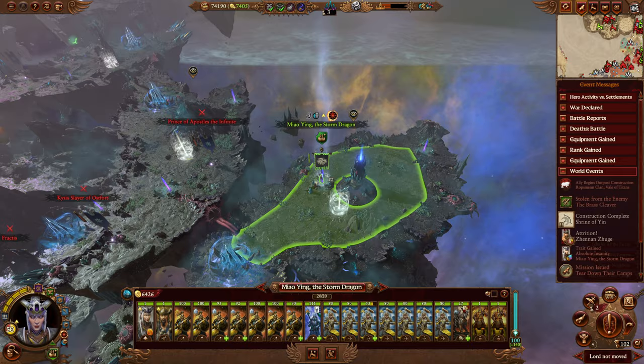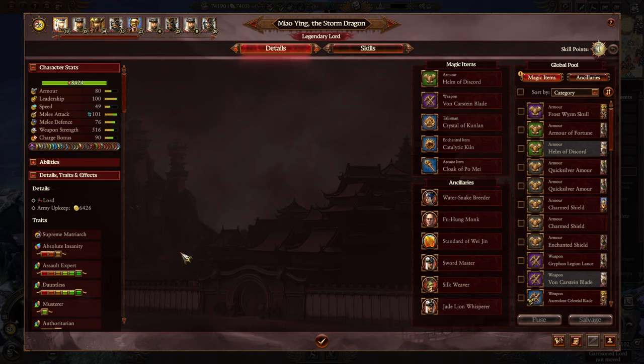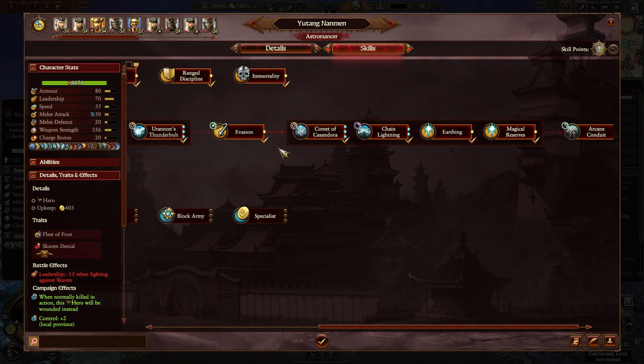Meow Yin — let's get you into the next portal. I guess we're just going to have to run there. In you go. Let's level you up. Storm Scale might be nice — what am I saying? We're going to go Draconic Speed. We're on our final skill point. Yu Tang Nam Man — let's get you a better specialist. Ready to defend.